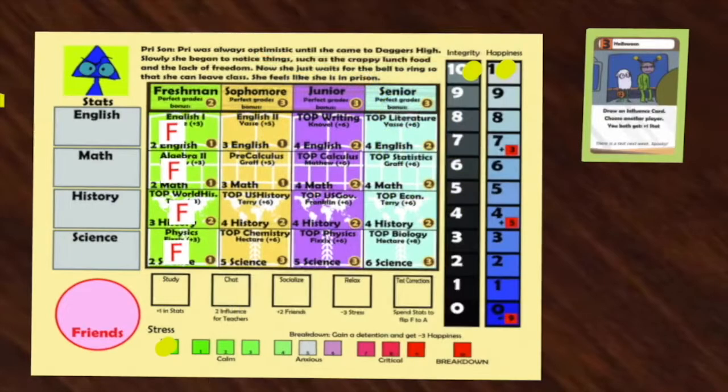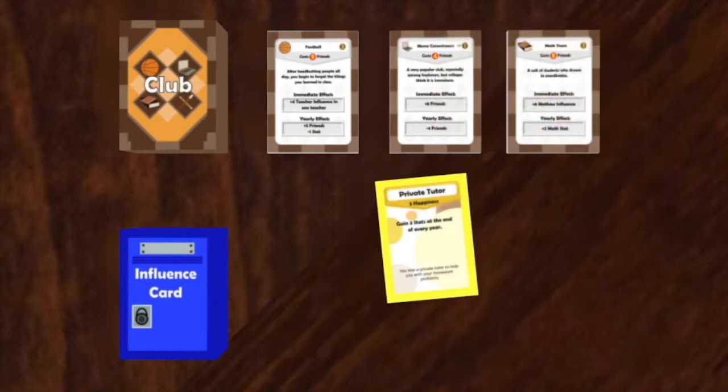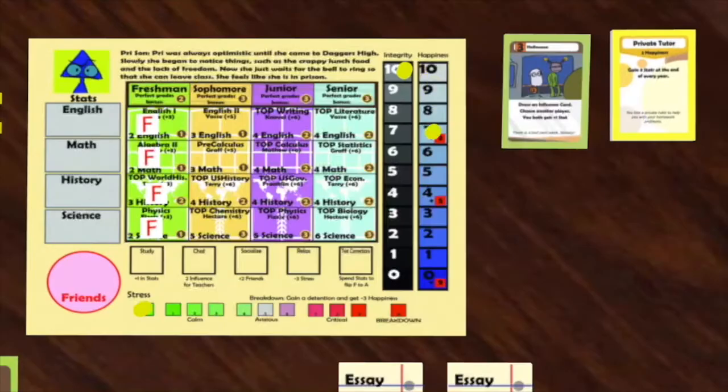The next player plays Halloween, and an influence card is drawn. When an influence card is drawn, it is revealed face up. A player can buy it on their turn for the cost — in this case, three happiness. Pry decides to buy it and loses three happiness. This does not cost an action. Pry also gets one English stat due to the effect of Halloween, and decides to share this effect with Stan.